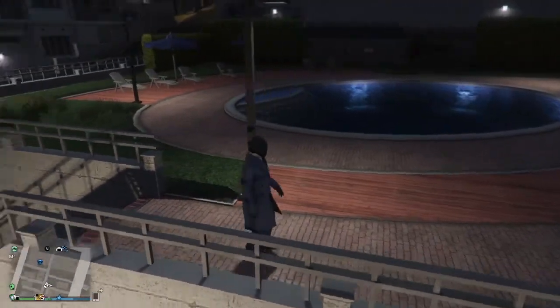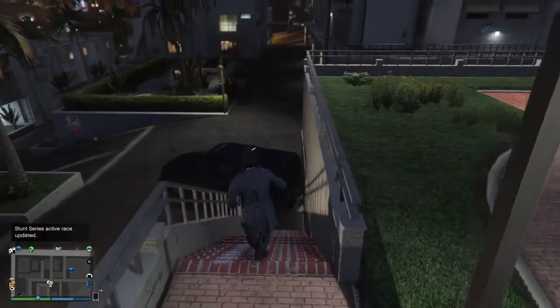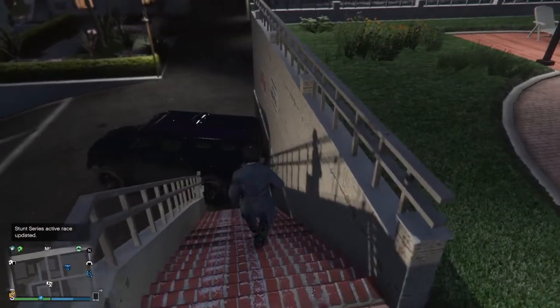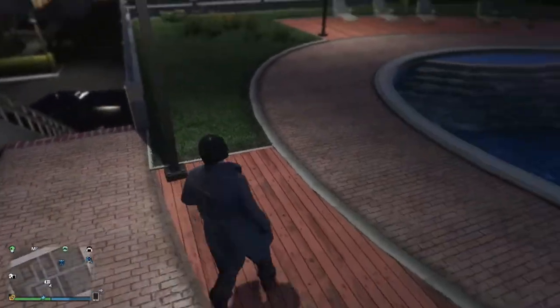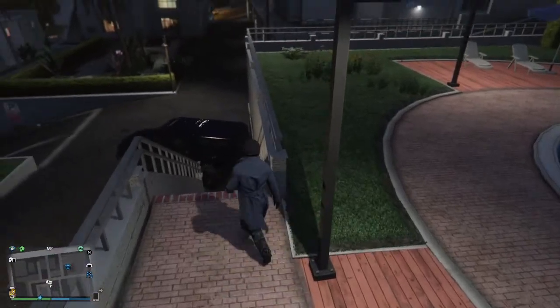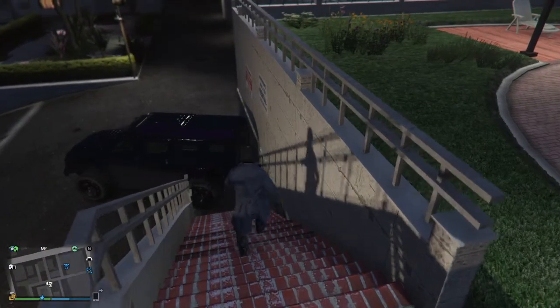From here, I'm just going to climb on up the stairs towards this pool, and we're ready for the next step. The reason why I made a little gap between the door and the wall is because I'm going to jump off the stairs like this, and try and smoosh myself between the Insurgent door and the wall.